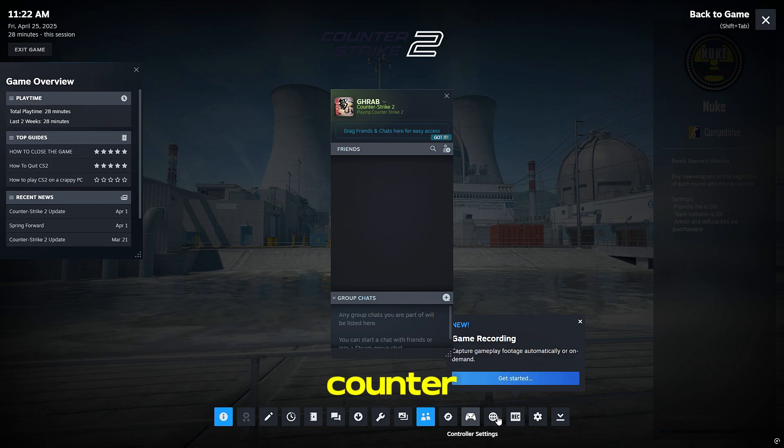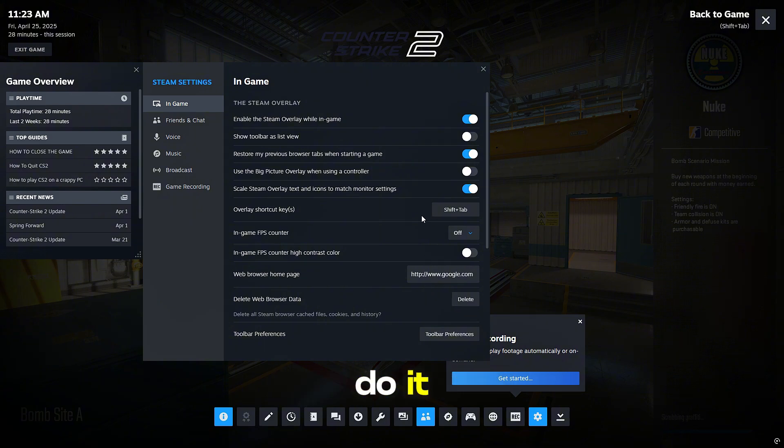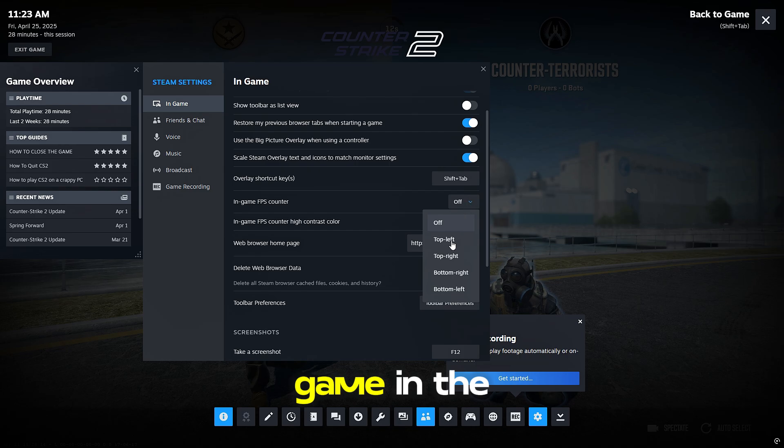Let's enable the Steam FPS Counter so you can actually see your FPS on screen and track your improvements. Here's how to do it: press Shift plus Tab while in-game. In the Steam overlay, click Settings — the gear icon — and go to the In-game tab.